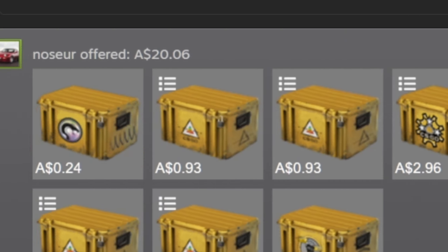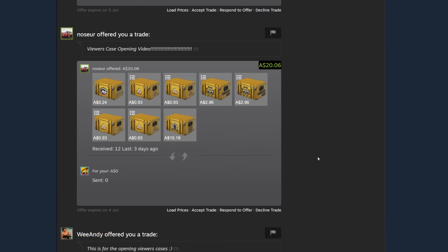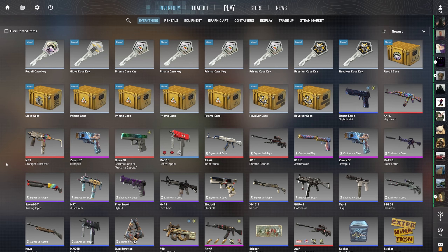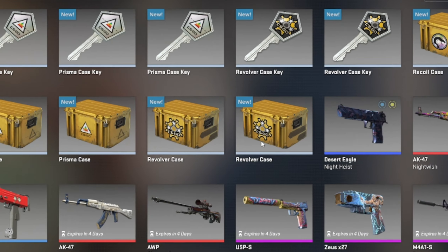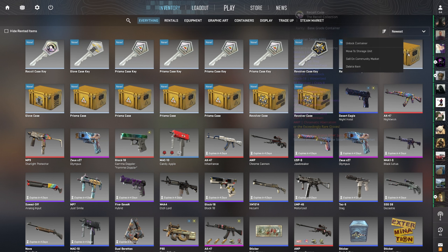First up we've got No Sir, and he sent a glove case, four prisma cases, two revolver cases, and a recoil case. A lot of you have been asking what I prefer you guys to send, and this is a good example of something that will pretty much automatically be accepted. It's not too many cases, there's some more expensive interesting ones that make the video interesting. It's a lot more interesting than 30 recoil cases.